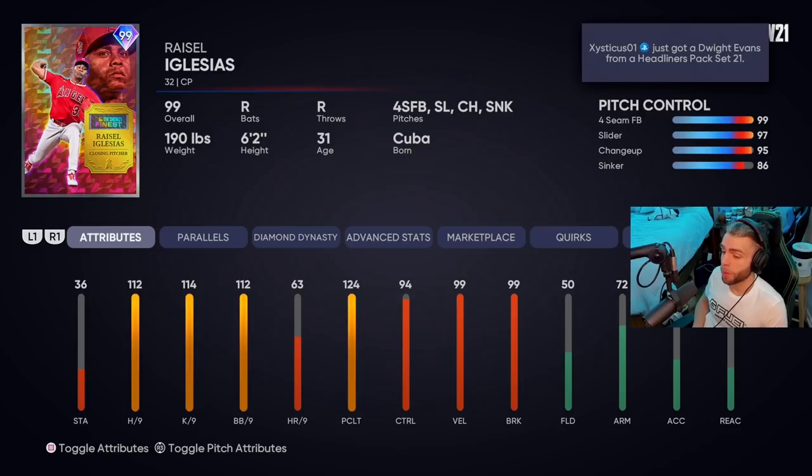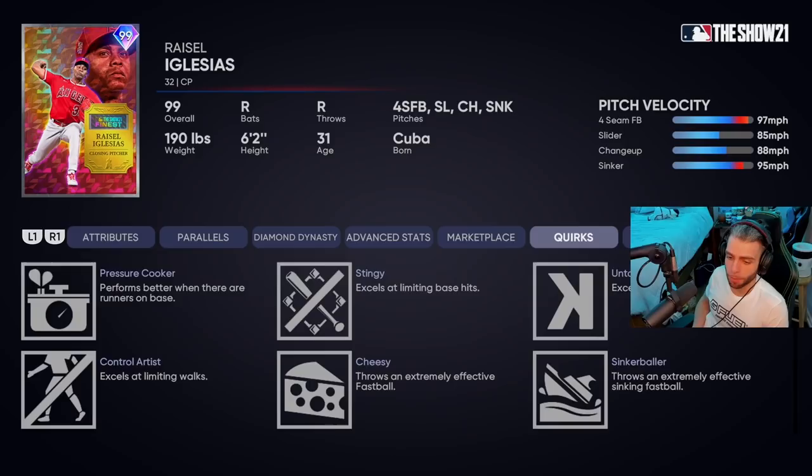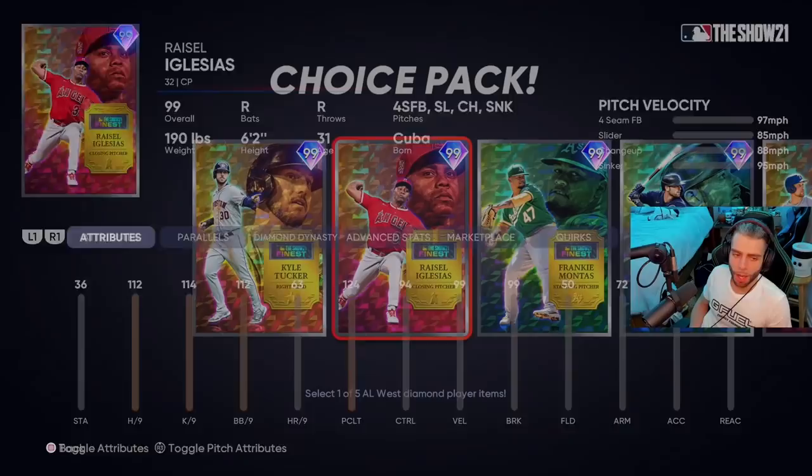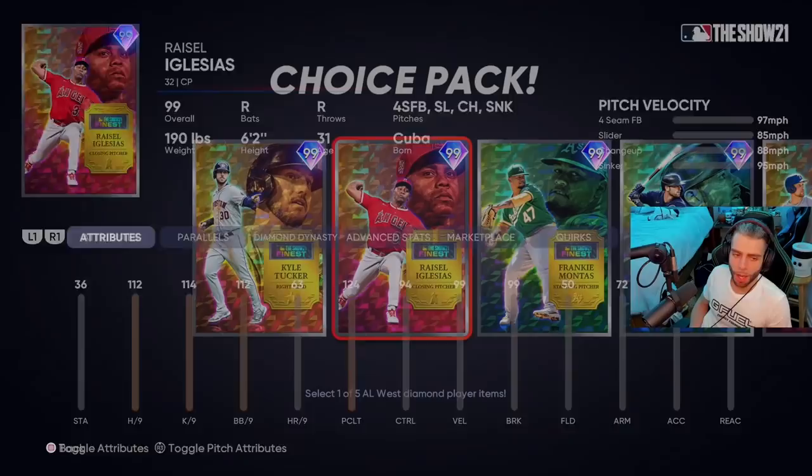Raisel Iglesias for the Angels: 112, 114 hits and K per nine — very solid for a reliever. 112 BB per nine — unbelievably good. 94 control, fantastic. 124 pitching clutch. 99 velocity and break, does not have Outlier though. Controls on his pitches: insanely good break, same deal. He's got a sinker — weakest pitch but nice to have. Good stamina, funky little windup. Combined with his pitch mix and numbers and parallel system potential, I give Raisel Iglesias a B — Outlier would have given him a B plus, but without it he gets a B. Quite solid.